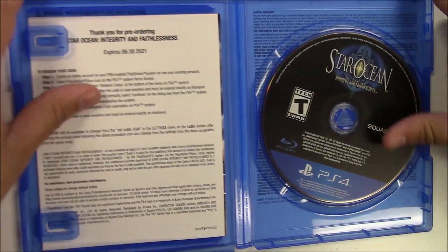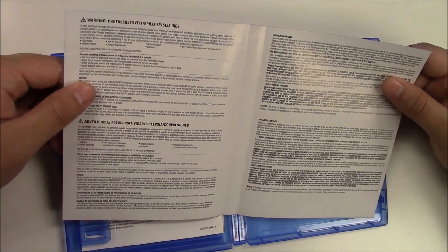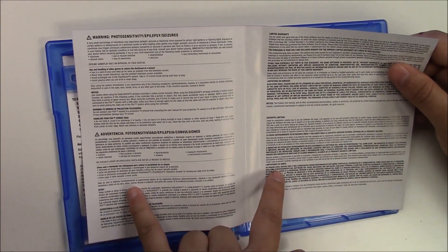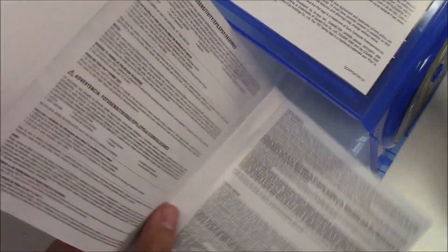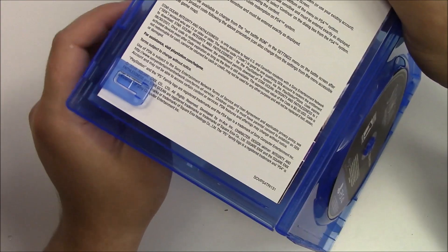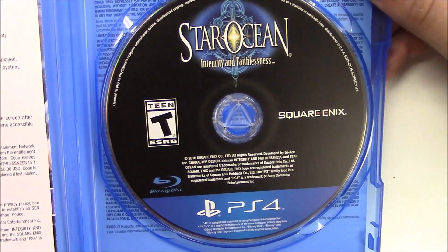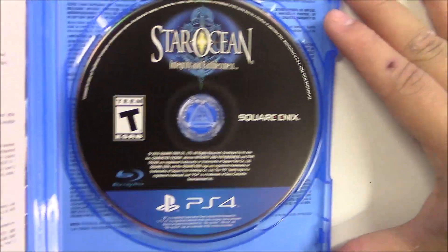There's the game disc. There's also some information behind the front cover art — warnings and limited warranty information, with the rest in another language. Taking a quick zoom in on the game disc, it's a nice disc but it would have been great if they had put a few more characters on it.